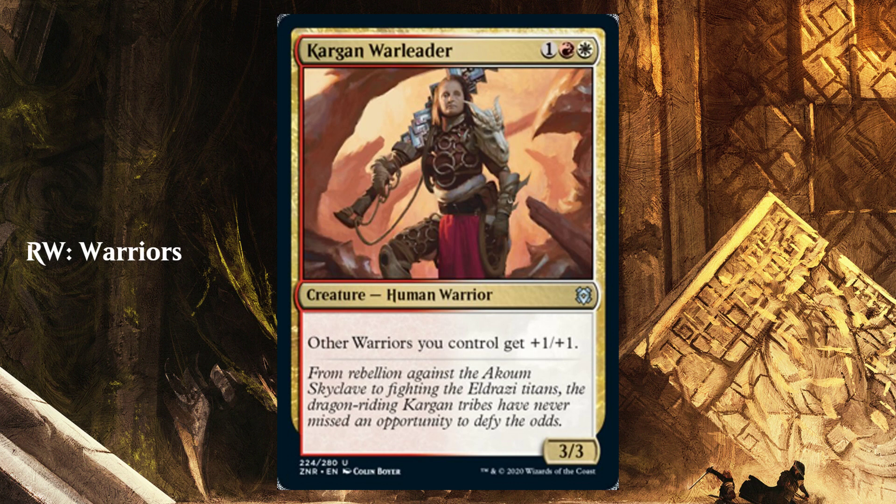Next we have red and white — this is Warriors, and more specifically combat. Red-white is going to boost up creatures, swing, and just attack. It's a 3-cost 3/3 Human Warrior that says other Warriors you control get +1/+1. I'll talk more about the Cleric, Warrior, Wizard, and Rogue themes in a second. I think this may be okay if the environment is very quick. You really can't predict the meta until enough drafts have been done, but overall, if Gruul landfall ends up being the best thing in the format, this could be a good counter in terms of speed. Having a good secondary fast theme can be good, and this could be it — but we'll have to see.